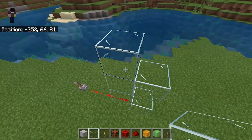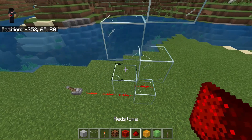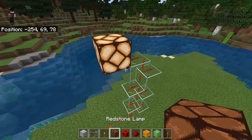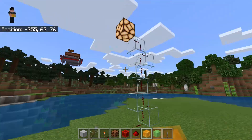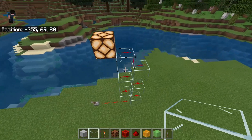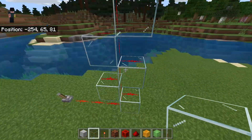Instead of the normal slabs, you can actually use glass. This was made possible in a recent update — glass is now a transparent block just like slabs. Glass has the same exact effect; if I turn this off and on you can see the lamp turns off and on. These are called transparent blocks, and their properties allow you to bus redstone directly up just like this.